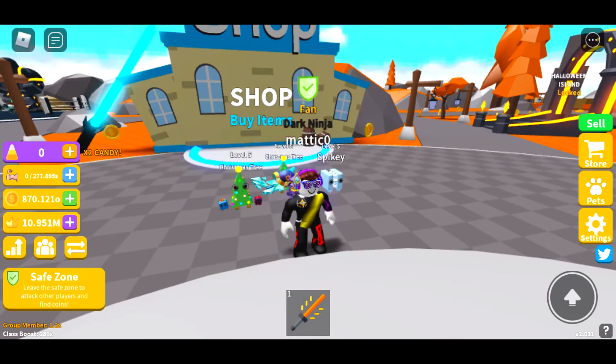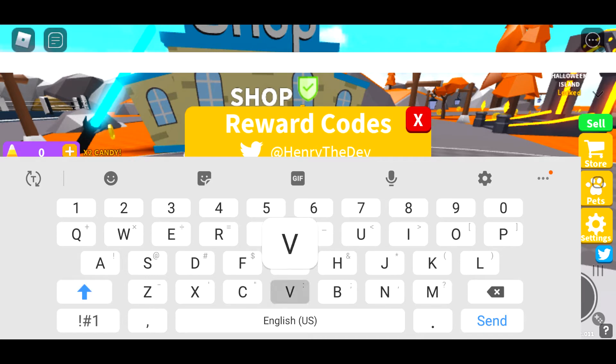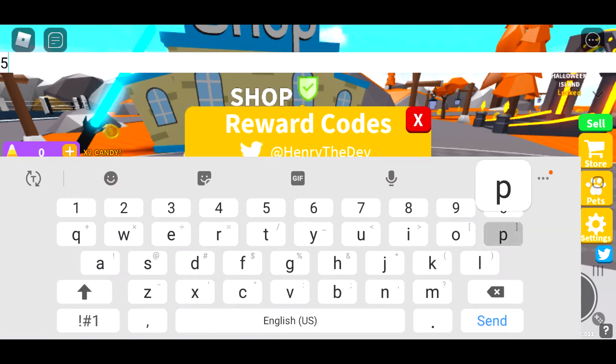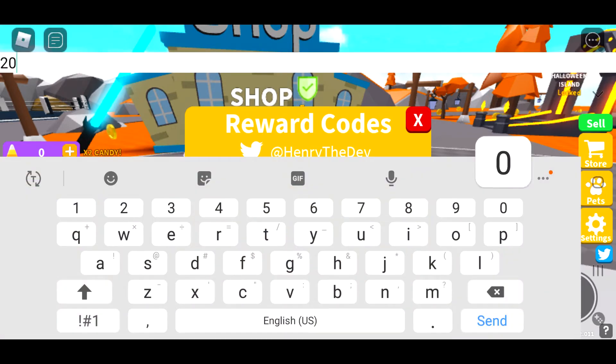Okay, we're going to do all the codes now. We did saber already. Slayer — there we go, we got 1,000 crowns right there, I will take that. Code accepted — 5,000... Followers — there we go, we got that. 2020, right there — it's an easy one.